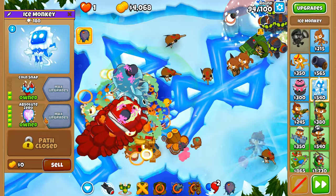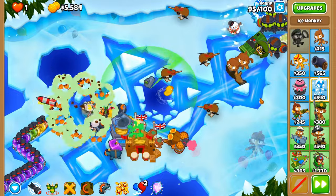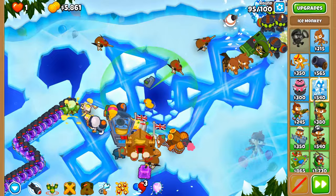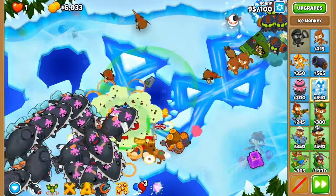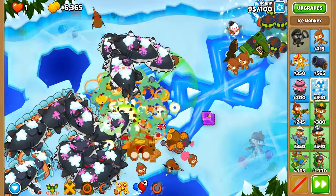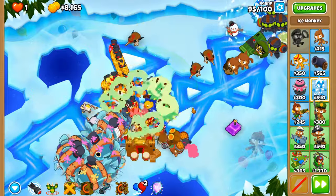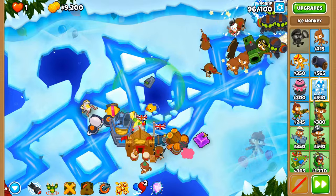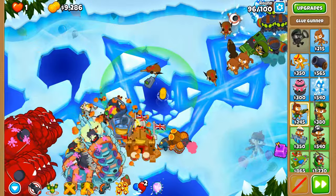Call to Arms — we should also think about Absolute Zero. I should have gotten these in reverse order actually: get Absolute Zero first and then Balloon Sabo, because with Permafrost on Absolute Zero it can apply the permafrost effect to MOAB class balloons as well. How are we going to deal with round 95? Pretty well — apply Call to Arms, then Glue Strike, and those DDTs are left in the dust. That other one almost escaped. Sometimes when a balloon is glue-struck it cannot be MOAB glued, which is honestly annoying because both sets of glues should stack.